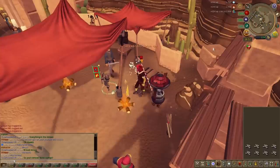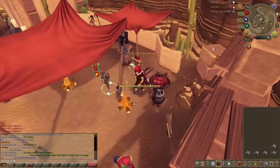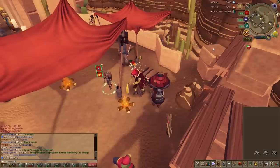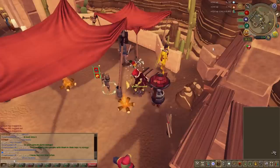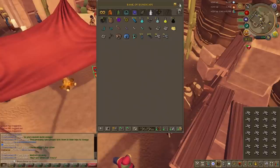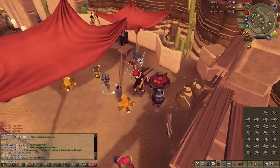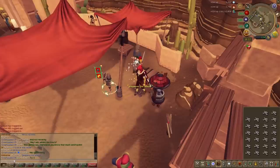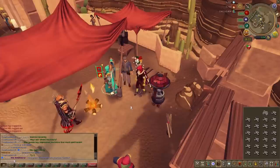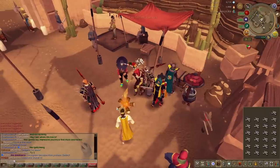You can burn 1,800 bones per hour, which is really decent. Don't forget to use bonuses like the clan avatar or any bonus you can think of. Per hour using dragon bones you'll get 324,000 Prayer experience and 260,000 Firemaking experience — 584,000 total experience per hour. That works out to about 8 gold coins per experience point on average.